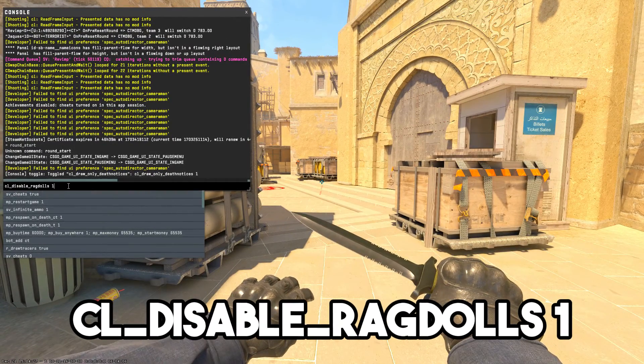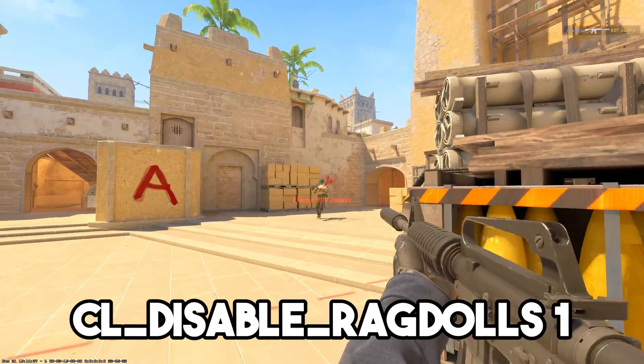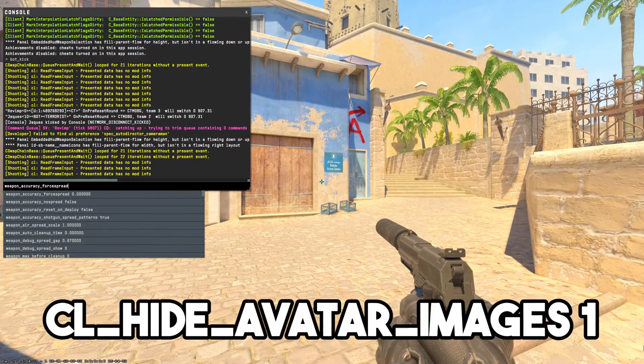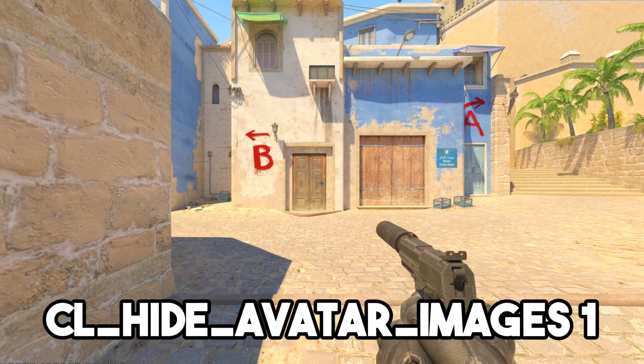cl_disable_ragdoll_spawn 1 disables the ragdoll physics of player corpses, freeing up a little bit of CPU usage if you are playing on an old CPU-bound machine. cl_hide_avatar_images 1 disables the avatar images for players in CS2. These avatars are taken from Steam itself, and disabling them can free up some small resources for both CPU and GPU.